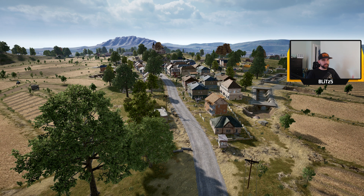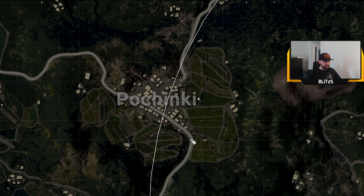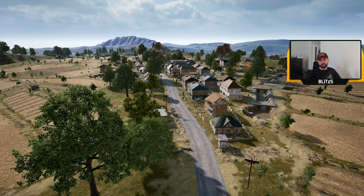I figured the best place to get started is on Erangel. This is the original OG first map in the game and we're currently at arguably the most famous city in Erangel - maybe in the game - and this is Pochinki. It's in the center of the map which I feel like makes it one of the most famous cities. You could say that or Rozak, and this is a common hot drop for a lot of people in the game.